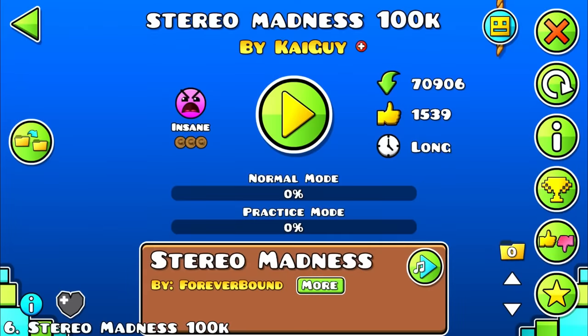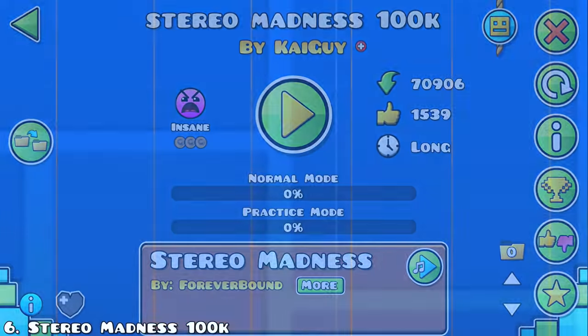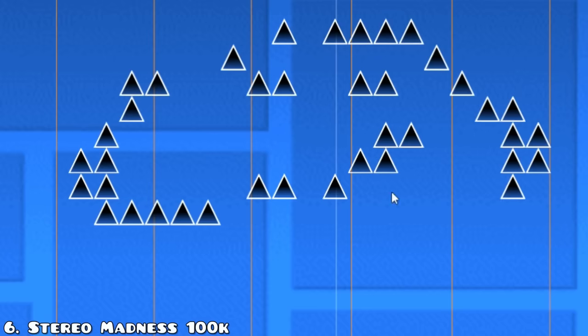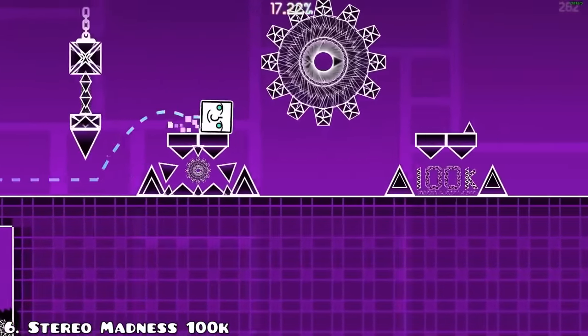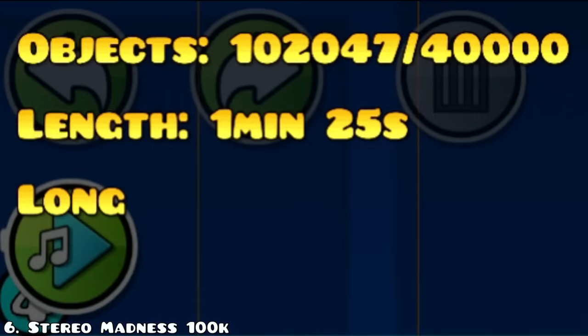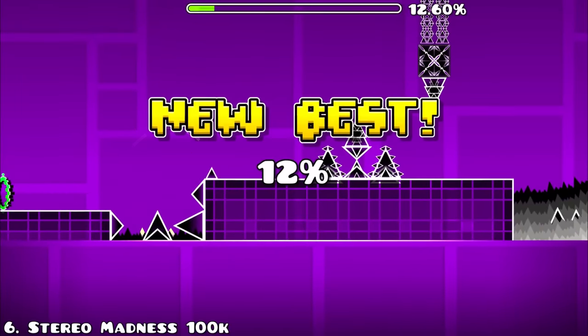Stereo Madness 100k is exactly what it looks like: Stereo Madness with 100,000 spikes. There legitimately are 100,000 spikes in this level, and not only did the object count significantly increase — the difficulty did too, as you can see.